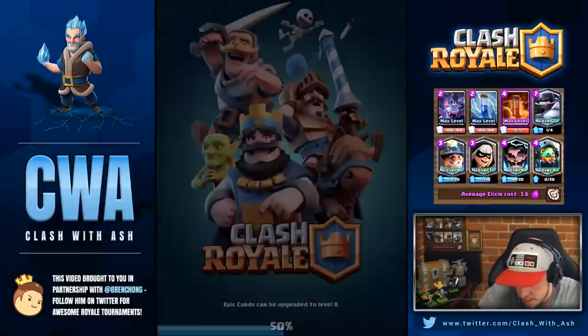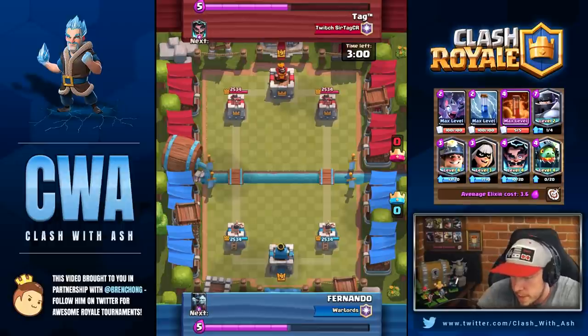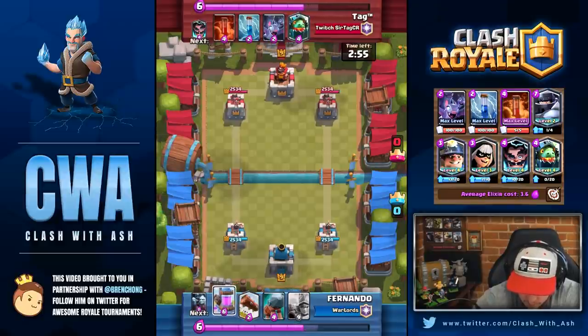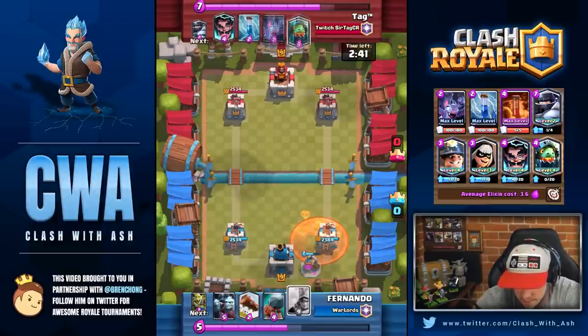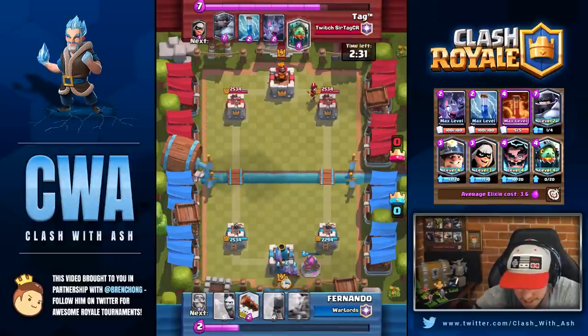I want to pause at the first one against Fernando — I really want to know how to beat Three Musketeers, especially the Three Musketeer Minion Horde deck. So let's give us a play-by-play on that. You see my opening hand and he has pump. I have poison but not really Miner. So unfortunately I have to do a negative two trade here, and it's also really good for him because he has Minion Horde and Three Musketeers — two cards I typically want to poison. I don't even have Mega Knight if he splits his Three Musketeers, and I don't really have a great cycling hand. Cycling an Electro Wizard into two Musketeers is really unfortunate — it's just going to die.